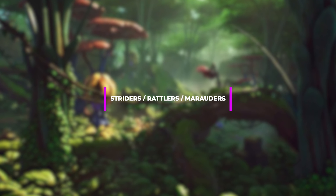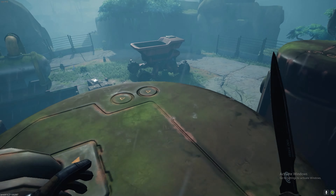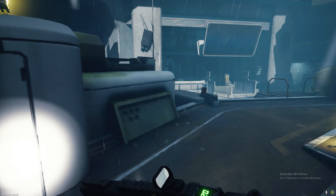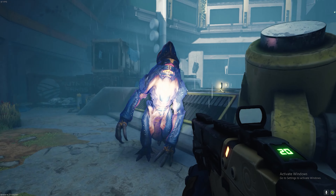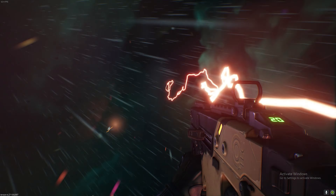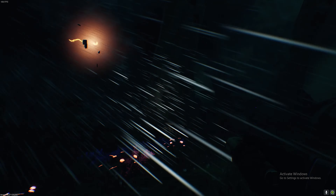On Fortuna 3 you will encounter creatures: Striders, Rattlers, Marauders, and the legendary Jeff. There are a few different ways to tackle these creatures — you can literally just run past them, you can find high ground to escape them, or you can fight them. Just be careful if you plan on taking on a Jeff anytime soon. If you stay in long enough, the storm is going to roll in and no pilot wants to fly in a storm, so look out for those rain clouds.